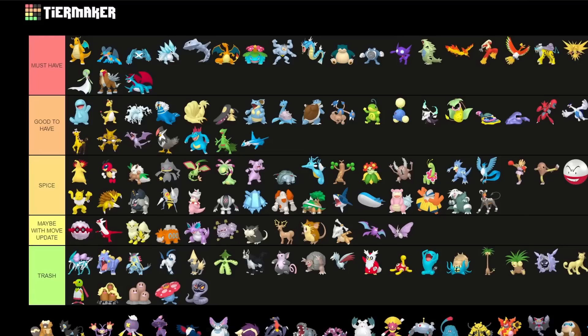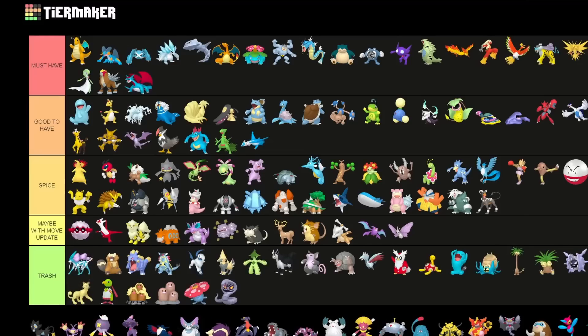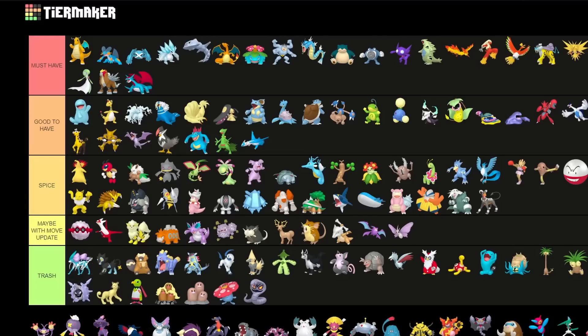Bibarel is actually usually worse as a Shadow variant than as a normal variant, so I'm going to put it into trash. Luxray is currently not really that decent — especially after the recent nerf to Spark. The nerf for Spark really only helps squishy Pokemon — for bulky Pokemon it generates less energy and does more damage, but for Luxray it really hurts. Ambipom is still a horrible Pokemon.